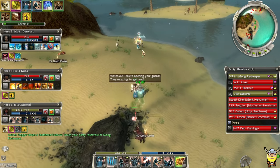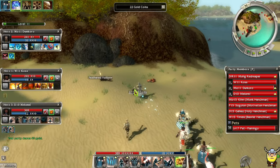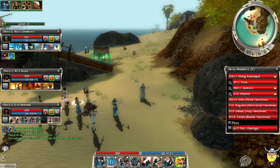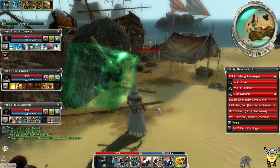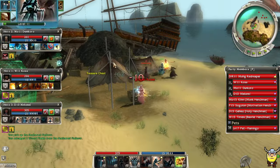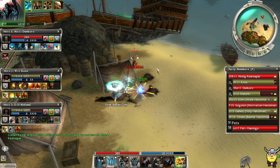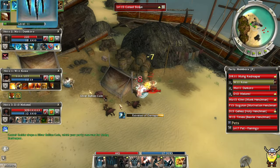Flamingo is level seven now. The Feathered Flatbow dropped — I think you get feathers from it. Nope, drops wood, big surprise. What is this? I think that's jade — cubes of jade from Cantha in Factions. A little reference to Factions here — these corsairs are looting the shipwreck.